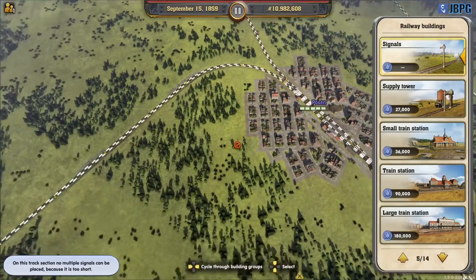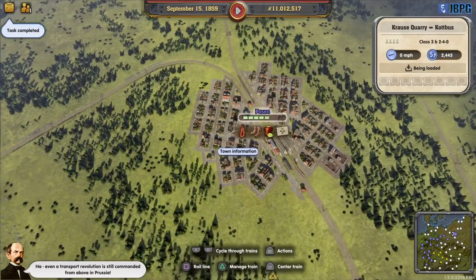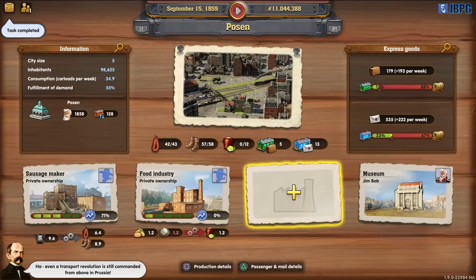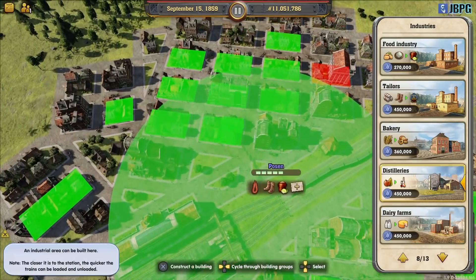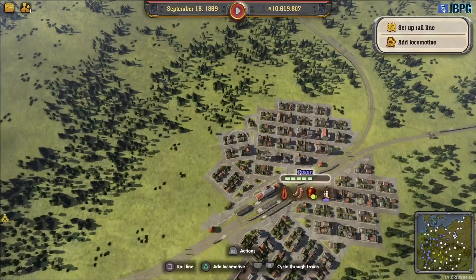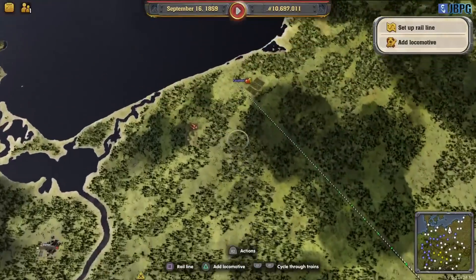Signals are in. Even a transport revolution is still commanded from above in Prussia. That might be the number of trains we needed running — we'll check that in a second.